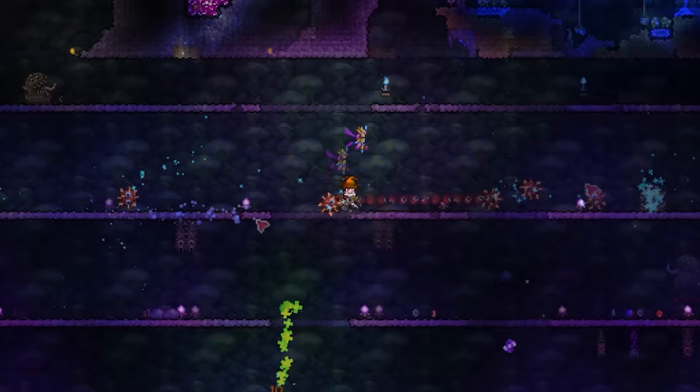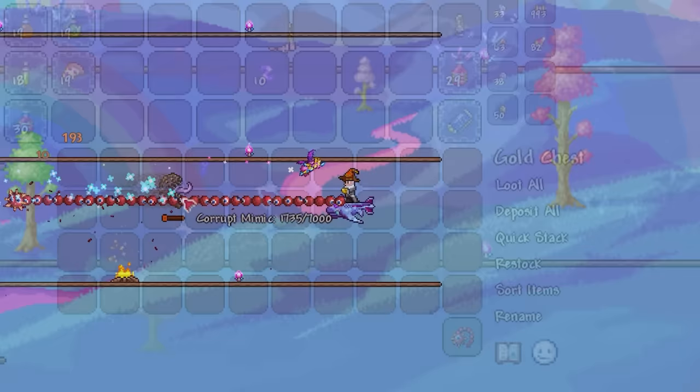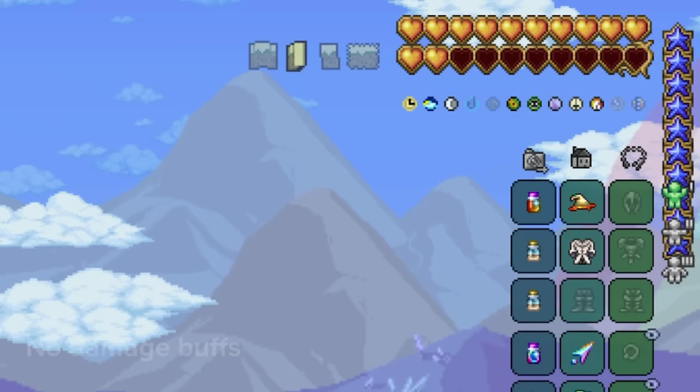For this, I'm using the Drippler Crippler, as it deals incredible amounts of damage and can also be obtained pre-mech. If you're finding this difficult though, don't worry — by simply collecting 15 souls of night, you can craft a key of night at a workbench and summon one wherever you like by placing it in a chest. Taking one out on the surface is much easier, and just like that, with a 20% drop rate, I got my chained guillotines.